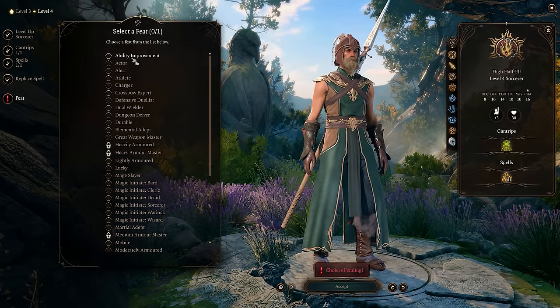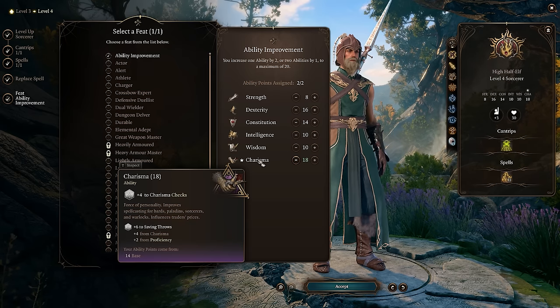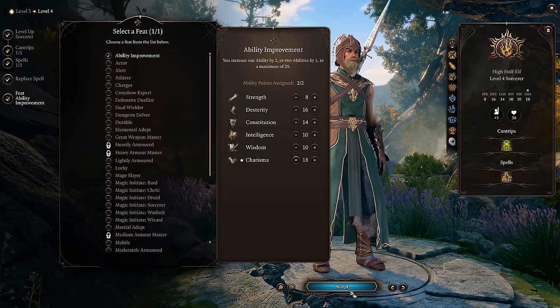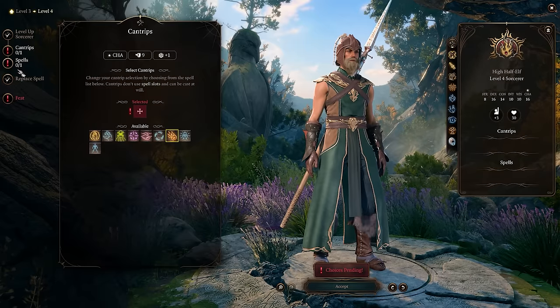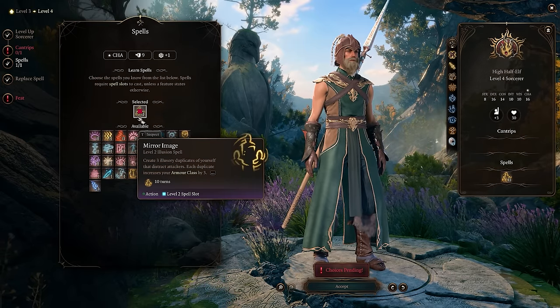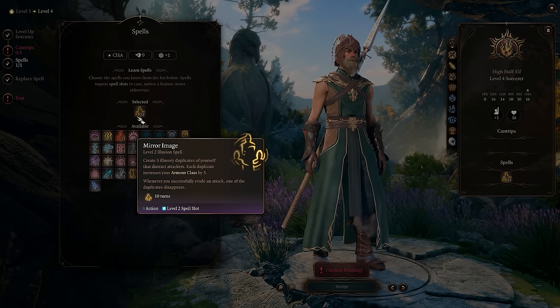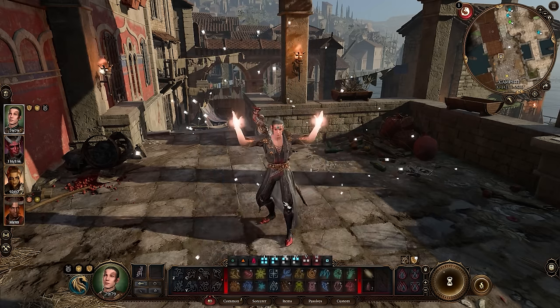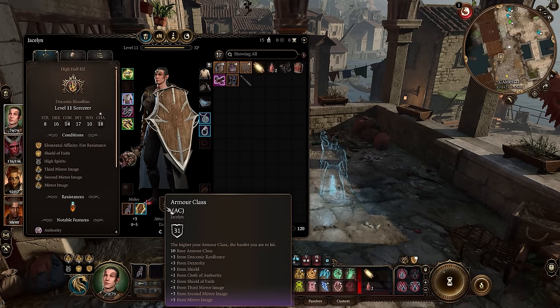At level four we get access to our feats. Charisma should be immediately upgraded — to 18, or 19 if you started with 17 and have the extra point from the hag. This improves damage rolls and ability checks. Level four is also when we want to pick mirror image, which helps a ton to increase our AC, makes us even tankier, and will completely change how squishy you feel — you won't feel squishy at all running with this.